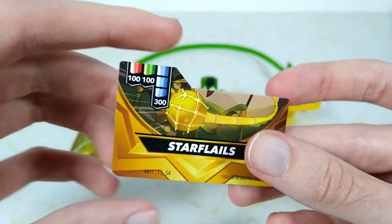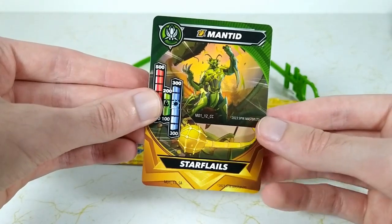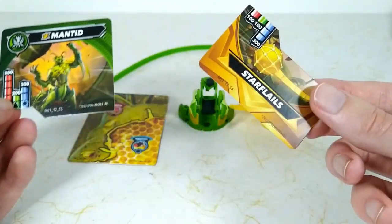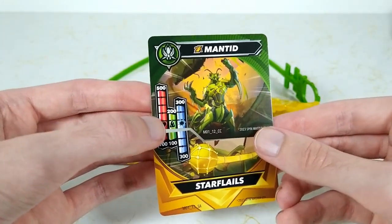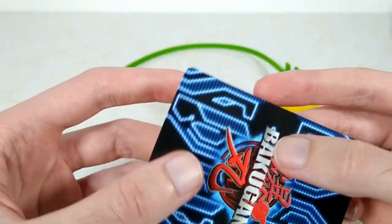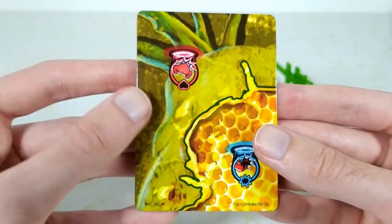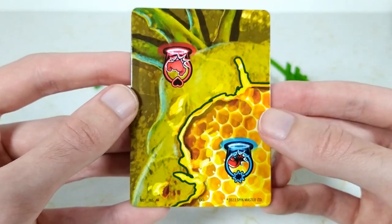What you do with these cards is you line them up like so, and there you go. I really like the ability to fuse the cards — you can put this ring card onto any Bakugan that you want. Last we have our gate card. The back is honeycomb themed, with health in one quadrant and punch in another.